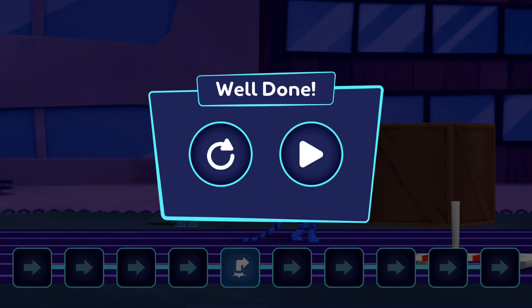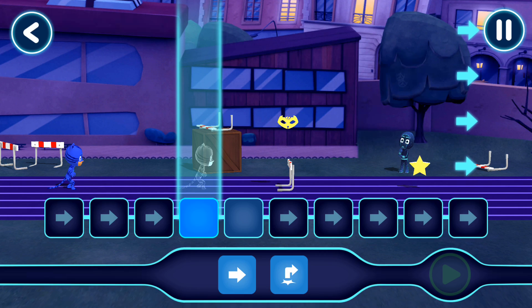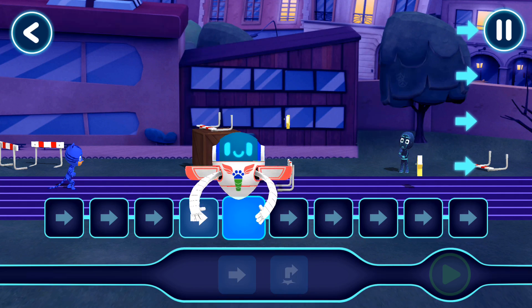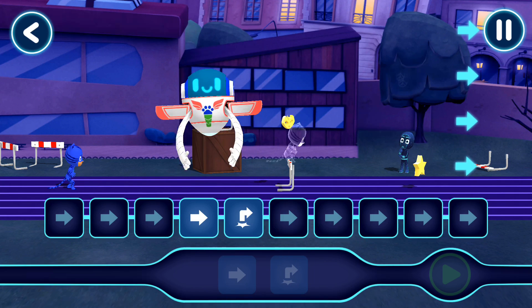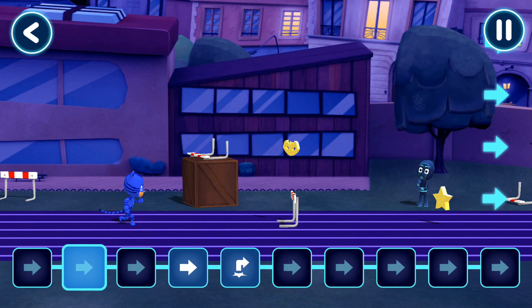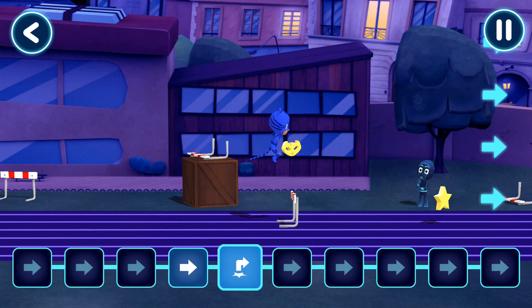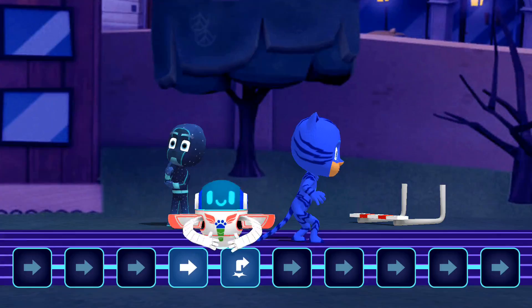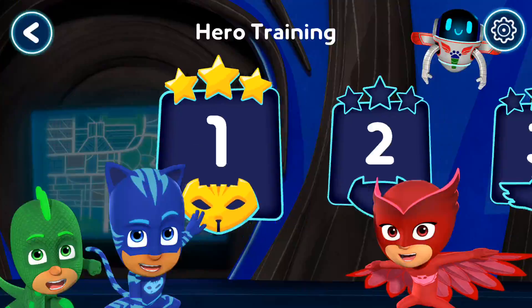Catboy did a jump at just the right place! Into the night to save the day! Sometimes we will have to give our hero more than one command. Try placing both these commands. Drop the command here. Drop the command here. Good job! Amazing work helping our heroes! You've unlocked a new level!